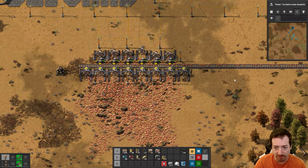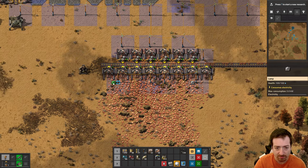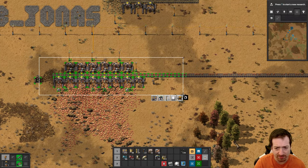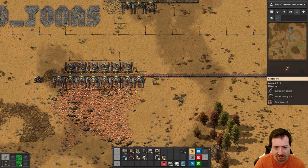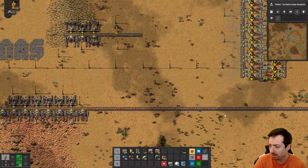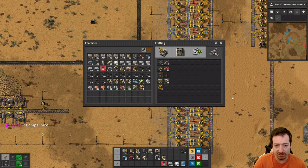There we go - I think that's enough. 14, 7 per second - I certainly am not using that much copper yet. And now let's go work on our red and green science.